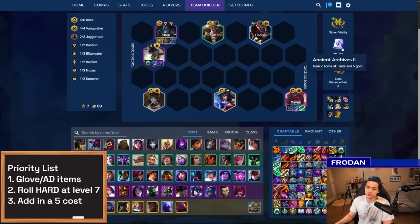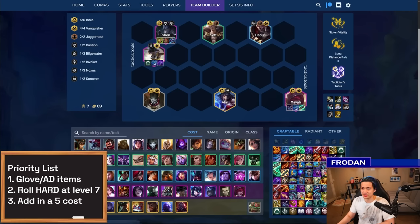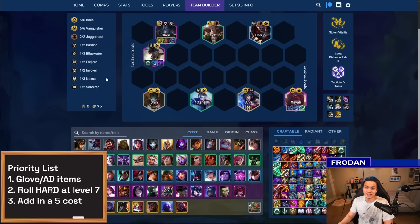The reason I put Ancient Archives 2 is because a lot of times you can utilize a Vanquisher emblem and an Ionia emblem. I've seen people take Tactician's Tool, which gives two spatulas, and instead of making a Tactician's Crown, they make a Vanquisher emblem with a glove and an Ionia emblem with a sword. What they end up doing is getting the ultimate package — six Ionia and six Vanquisher. If you're able to get it, like a Vanquisher emblem on Ahri, then you just play Ashe at eight. Six Ionia, six Vanquisher is, in my opinion, the best comp in the game that does not require 3-stars.